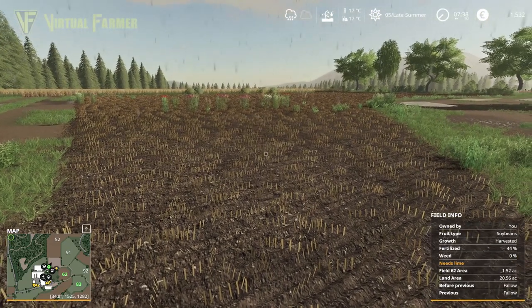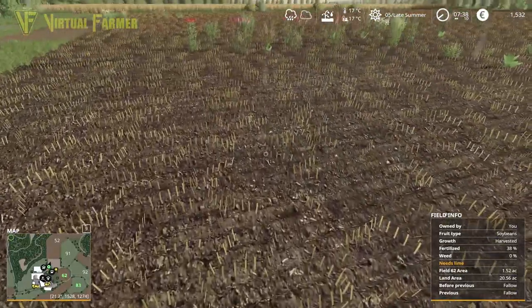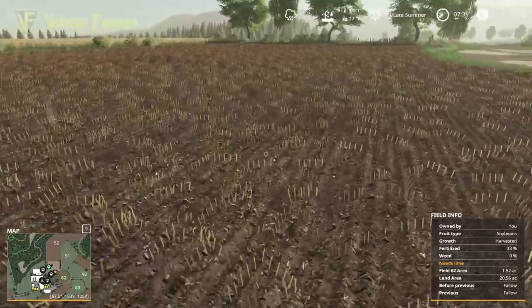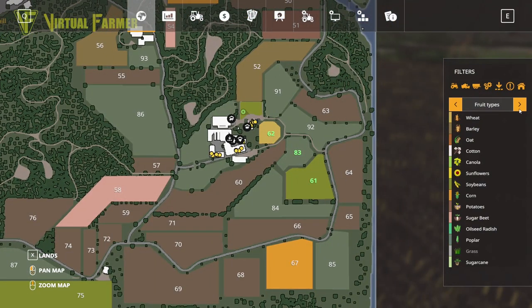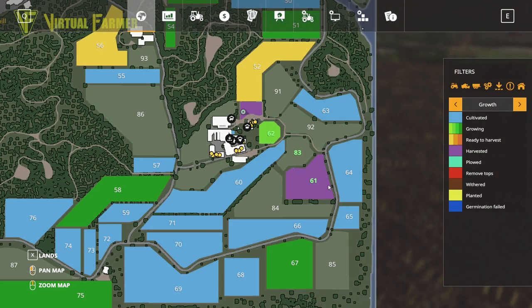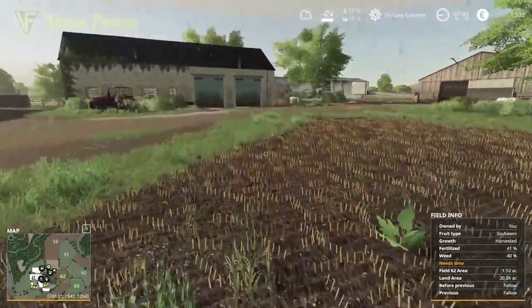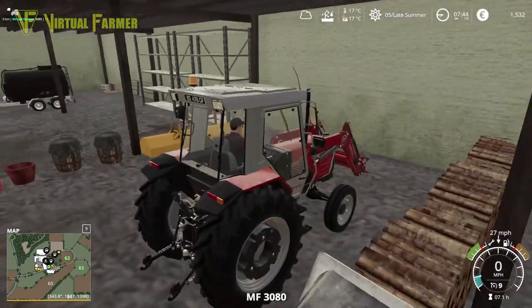Hello and welcome along, welcome back to the Valley of the Old Farm. This is what is left of our soybeans — the entire crop has failed, and it's not just in this field either. Field 61, so our two fields have completely failed. That is not great, that is going to be a bit of a setback. Our wheat is still growing, it's got a while to go yet, but we have lost all the soybeans.